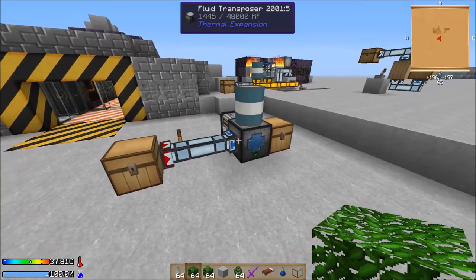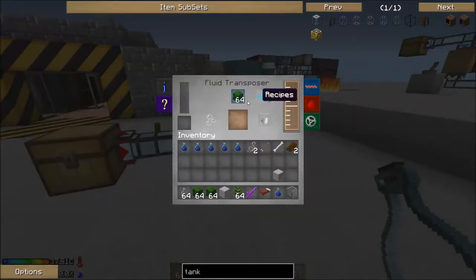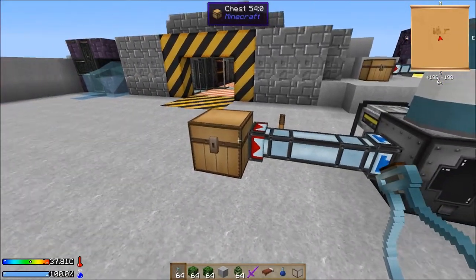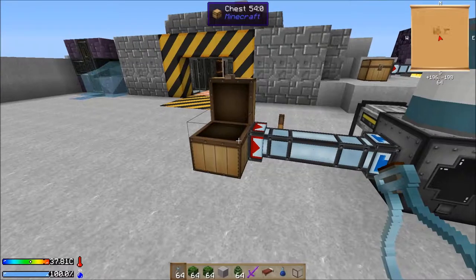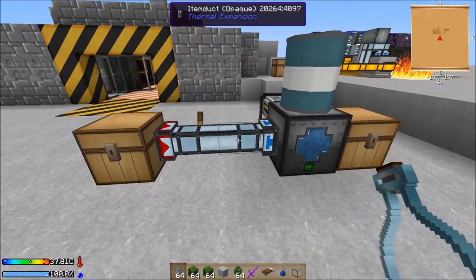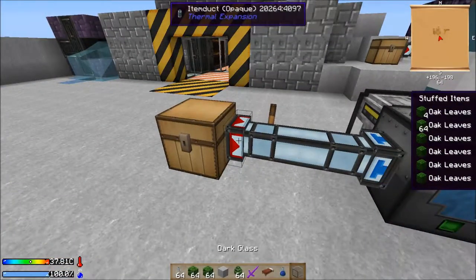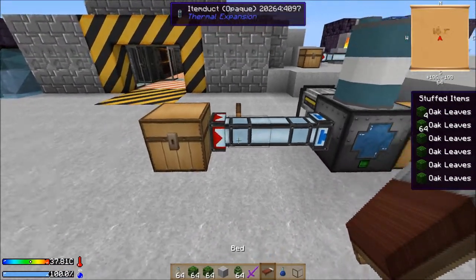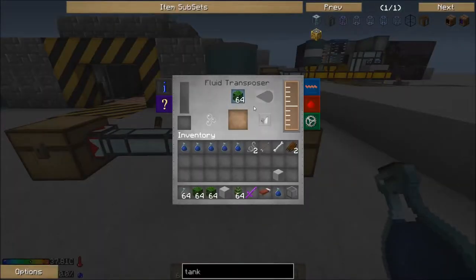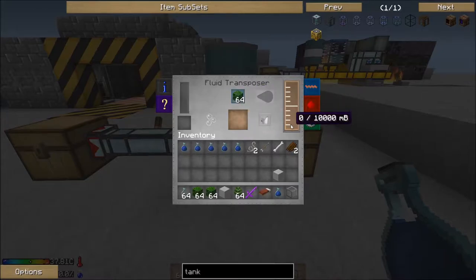This first one I think might have been a generic bees one — I can't remember. Basically, you just want to fill leaves in this chest, with item ducts running between them, however many you want. Then you've got to give it a redstone signal, obviously change the setting so it's pointing outwards, and then it'll go into a fluid transposer that will turn ten leaves into one bucket or one water bottle full of water.